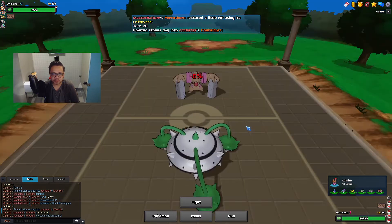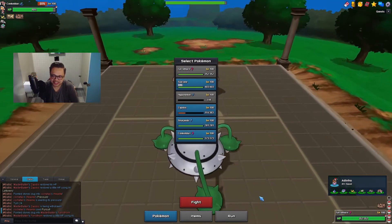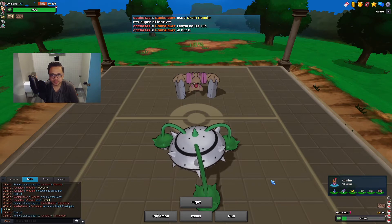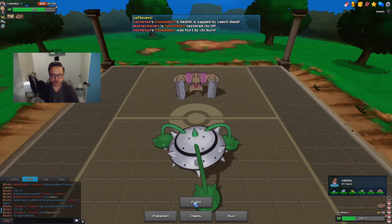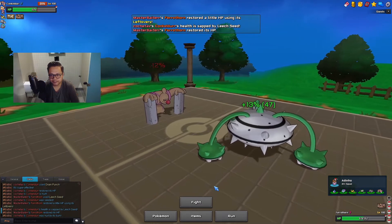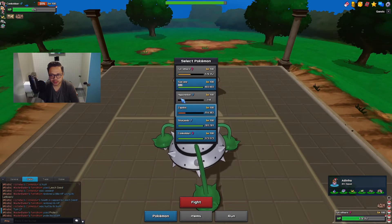I wanted to spike up to pressure Conkeldurr. He brought it in like this - it would have been nice to hit him with Leech Seed earlier. I'm going to Leech it now. I should survive a Drain Punch, and there's no sense Protecting since he's close to full HP. He takes a bit of damage and with Leech Seed takes more. Now I Protect and I don't care too much if he switches out. He takes the switch damage into Spikes and Stealth Rock. I'm going to lose Ferrothorn here - this is why I needed Hippowdon to deal with Conkeldurr, but I didn't expect a Life Orb on his Zapdos.